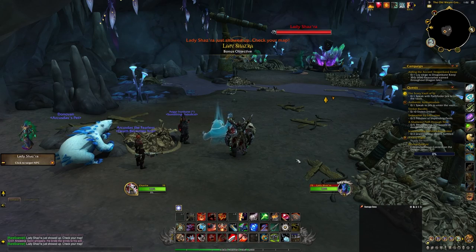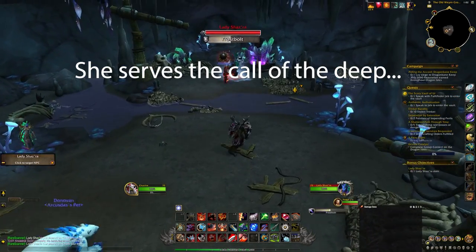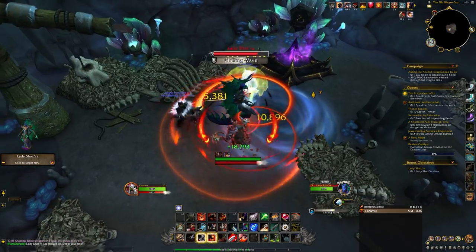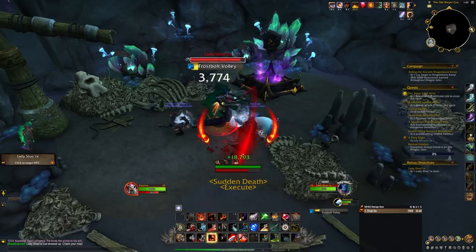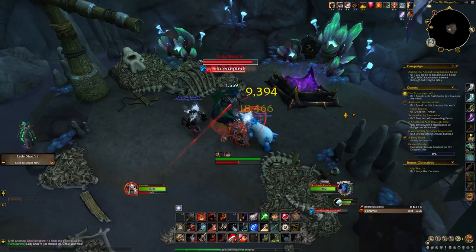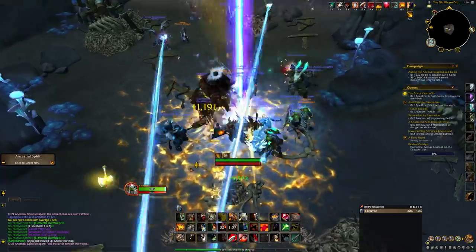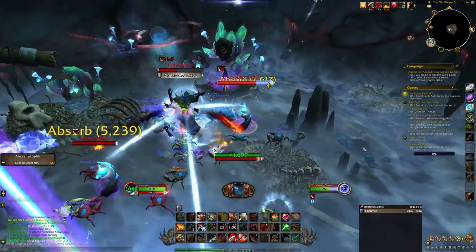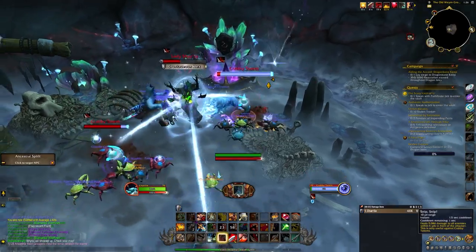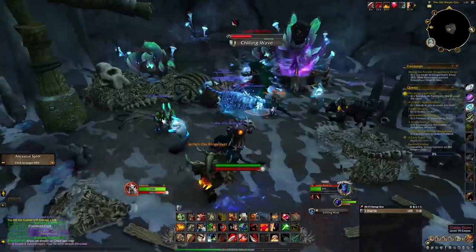Next we have Lady Shazra, whose spawn forecast emote is: 'She Serves the Call of the Deep.' Her abilities are Chilling Wave, which sends a wave out in front of her; Frost Bolt Volley, which hits everyone in an area and can be interrupted; Frost Blink, where she blinks back to her starting position; and Crustaceous Hex, which will turn everyone into a crab with an action button. Then go to one of the totems in the area and use the action button to attack and destroy it.